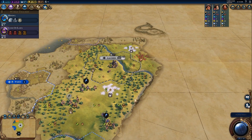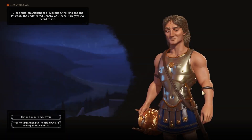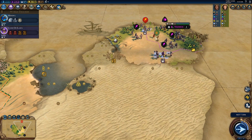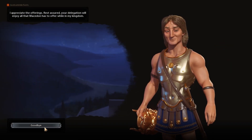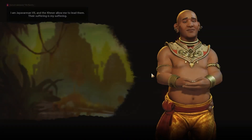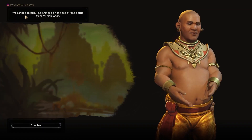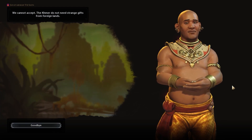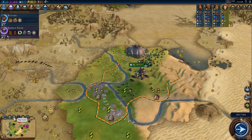This next tip will save your ass big time: send delegations to civs the moment you first meet them. This makes them less likely to despise you, meaning they won't raze your city straight away. You should send it immediately because on Deity difficulty the AI only gives you one chance — when you first meet them. Trying to send a delegation even one turn later will get it rejected, and they'll probably hate you for the rest of the game.